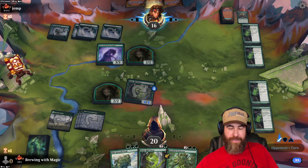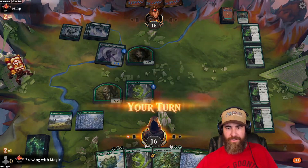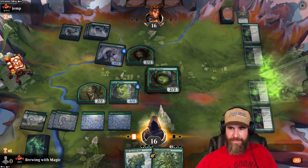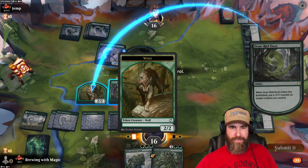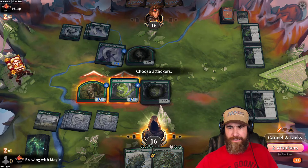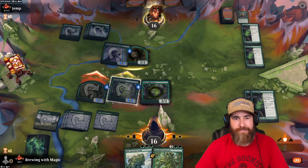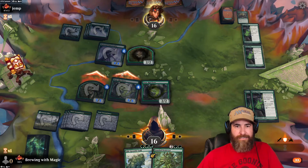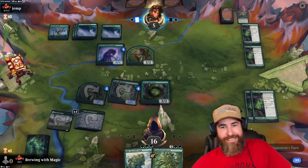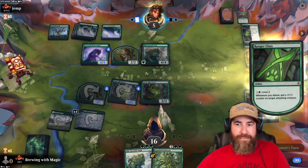We'd love to hit a land off the top. No blocks. We throw another Ooze, put a token on the 2/2, level Ranger Class up to level two. We attack with everything — both attackers get counters from the Ooze. They block a 6/6 but take the rest down to five life. We don't think they can match what we just did.